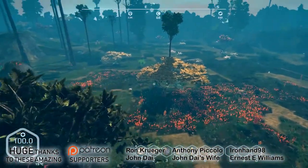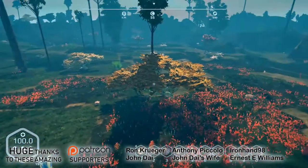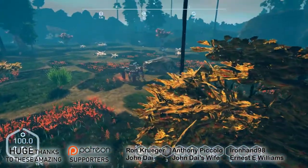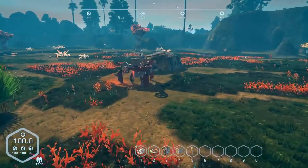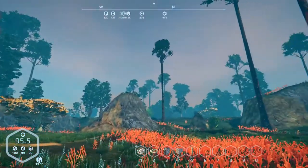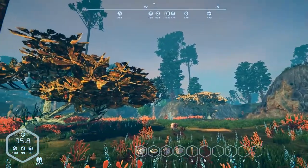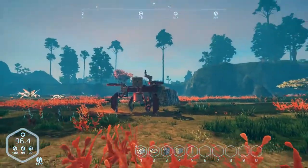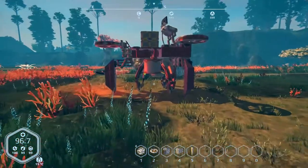Hey everybody, it's BC here and welcome to another episode of Planet Nomads. Just checking out one of the miners out here - I just had to print like four or five more of these. If you look at the compass up top, everything from G to C is a miner.